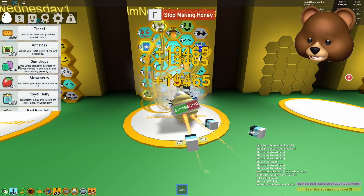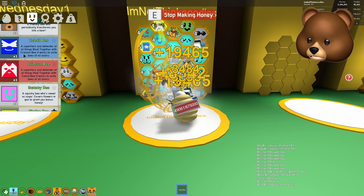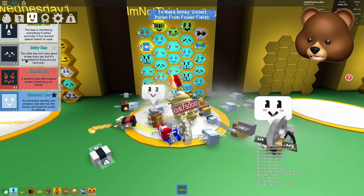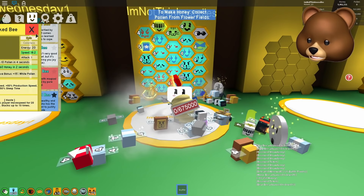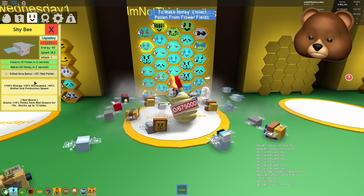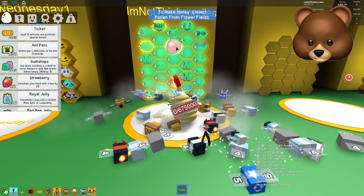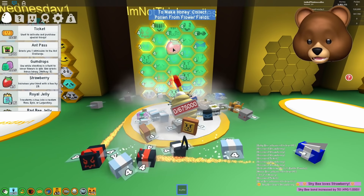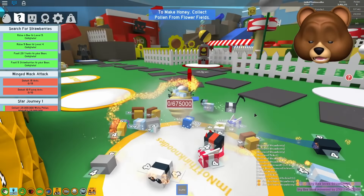We need to give strawberries to bees that like them. She mentioned Shy Bee, but I don't really care much for my Shy Bee. Looking at Baby Bee — its gifted bonus is plus 10% red pollen. Oh, you can see the gifted bonus without actually getting it gifted! That makes my Shy Bees a little more valuable if they get gifted. So let's try giving strawberries to Shy Bee — it went up by 50. We've finished this quest and our backpack is already empty.